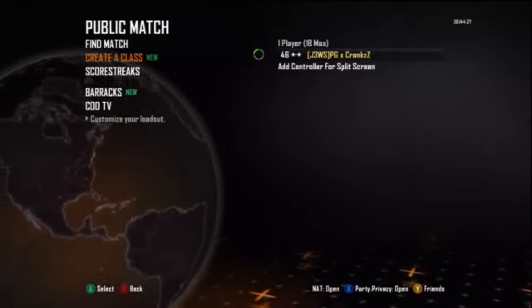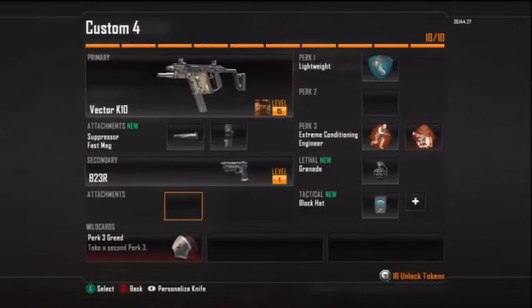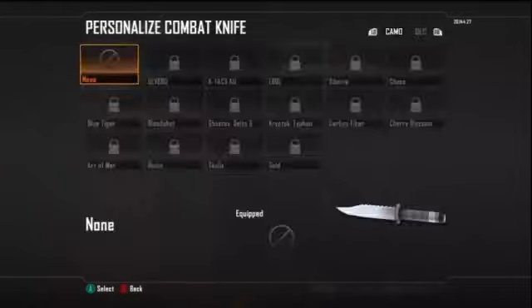What you're going to do is go to create a class, pick the class you want to customise your knife on. Then you want to press the back button on your Xbox controller, and it says 'Personalise Knife' — it should come to this screen.